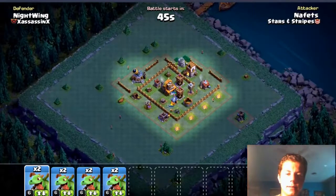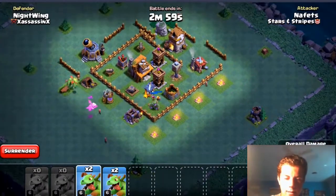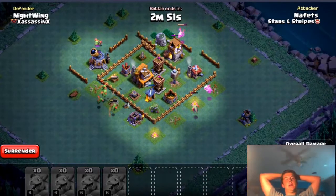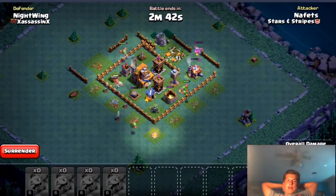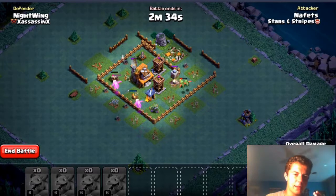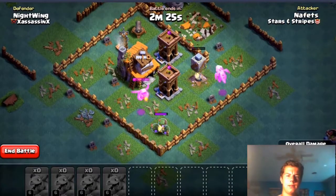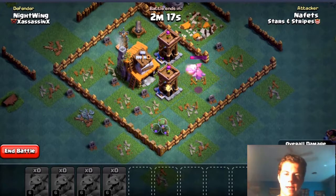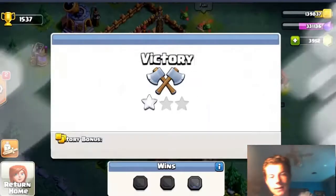I think this could be a baby dragon base, and you know why — he has no air bombs, which is a vital defense against air troops. Let's try baby dragons. Oh shoot, I did not mean to do that — I meant to scroll the screen and I spammed half my baby dragons on one side. They're going to get wrecked without their rage. One baby dragon takes out the air defense — very nice. Take out the tesla, please — oh my god. The baby dragon ran all the way up just to hit the guard post. Anyway, 78% one star. We won!